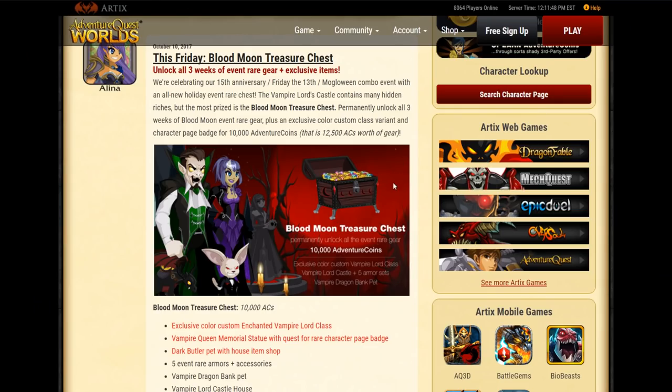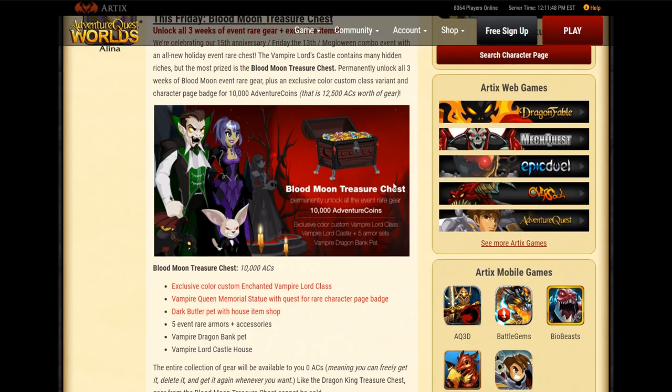If we look at the Zynos post, we can see everything that is in the chest, at least that we know about at this point. I do have a few questions about the items in the chest that I can't answer myself, and there's no further info on Twitter. It says it comes with the exclusive Color Custom Enchanted Vampire Lord class.